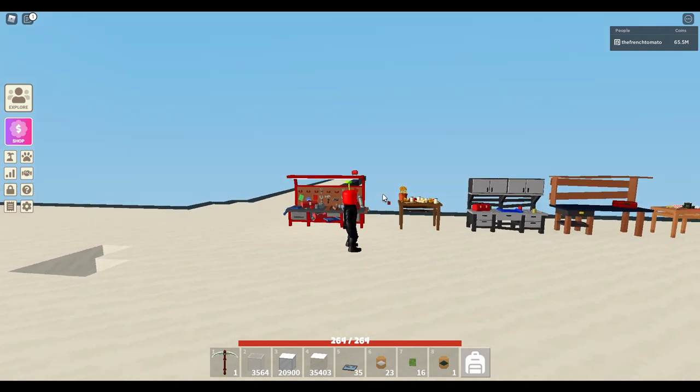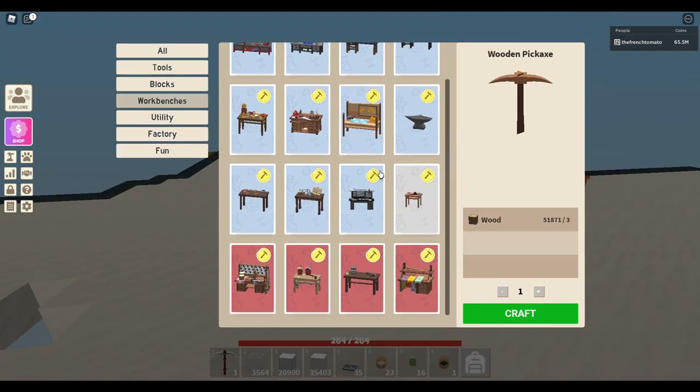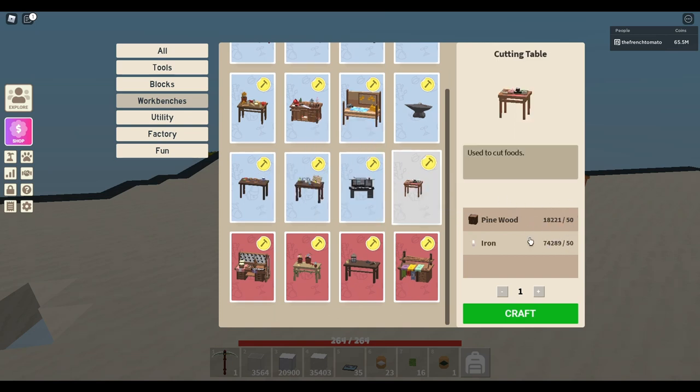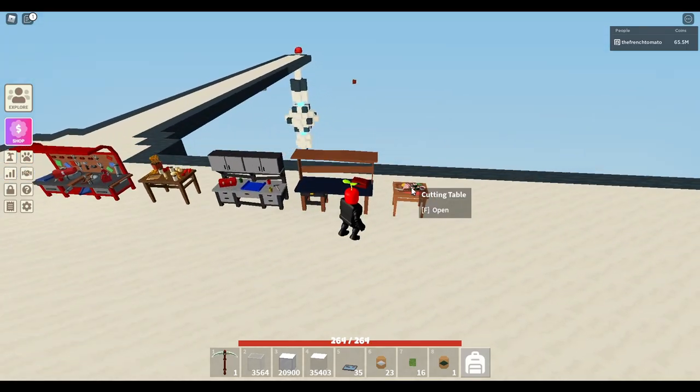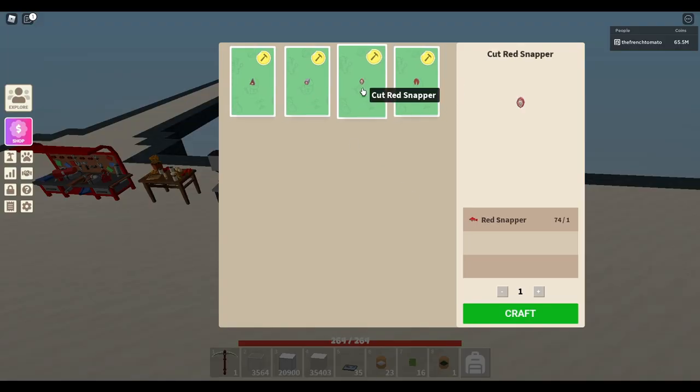The first thing you will need to do is craft a cutting table, which you can find in a tier 2 workbench or above. It requires 50 pine wood and 50 iron. Once you craft it, go inside the cutting table and you can see that you can use it to cut up different types of fish, including a new fish — the tuna.